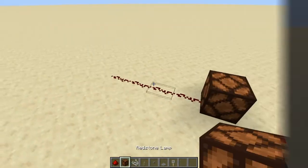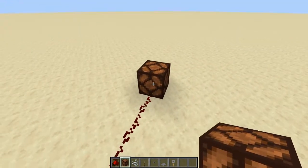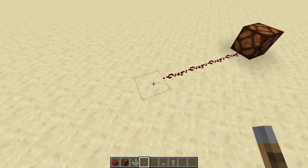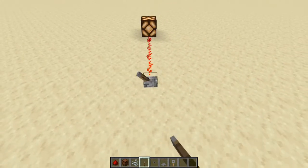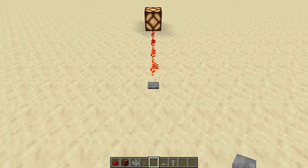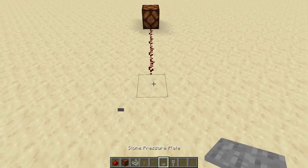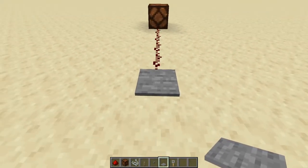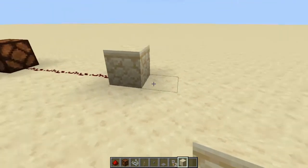Here's a non-powered line of redstone dust with a redstone lamp at the end. There are several ways to power this: a redstone torch or block, a lever (just a switch — flip it on, flip it off), a button (press it and it turns on then pops back off), and a pressure plate which turns on when you or a mob stands on it, then turns off when you leave.